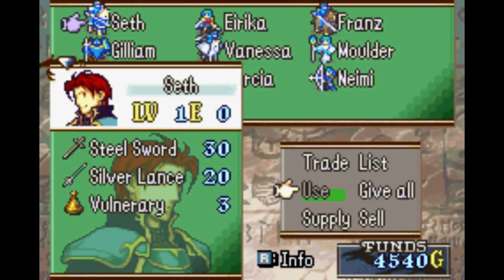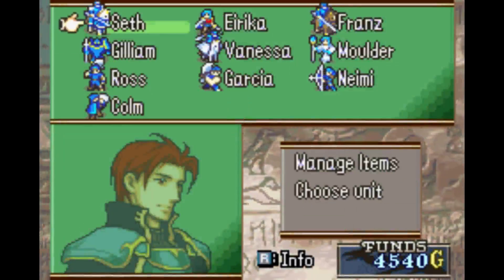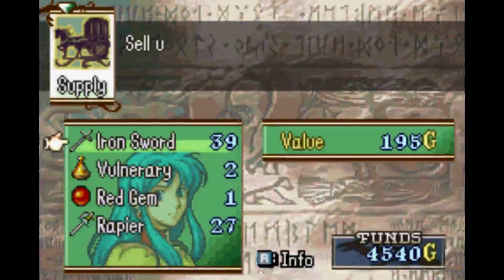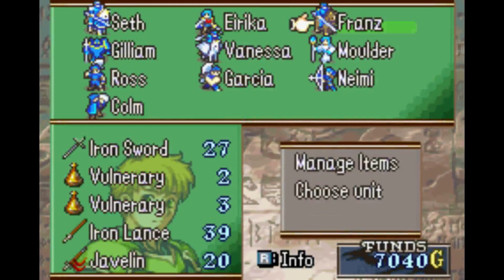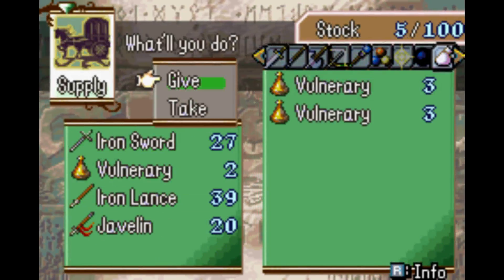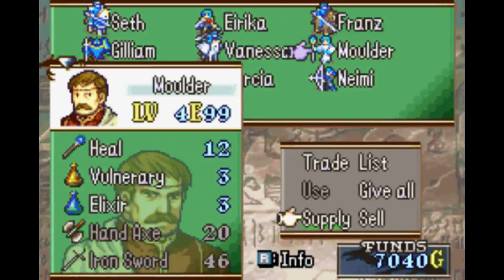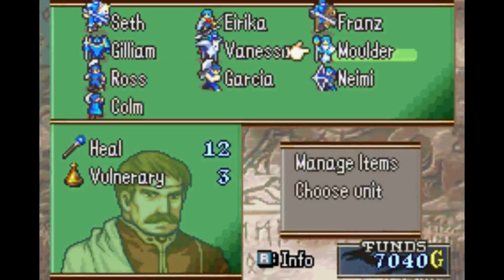Managing items before the chapter. Not taking Seth anymore. Sell the Red Gem. Put away a vulnerary because you don't need that many. You don't need all this — it's a bunch of junk.